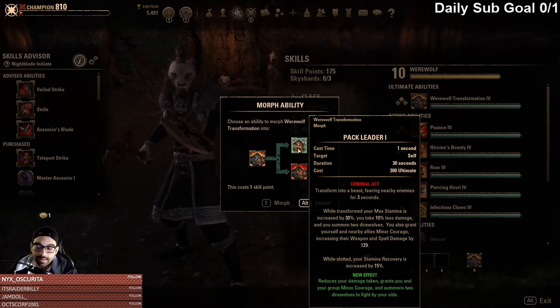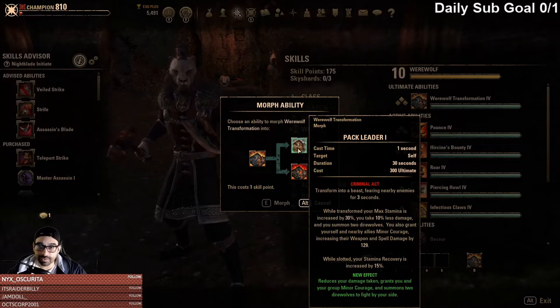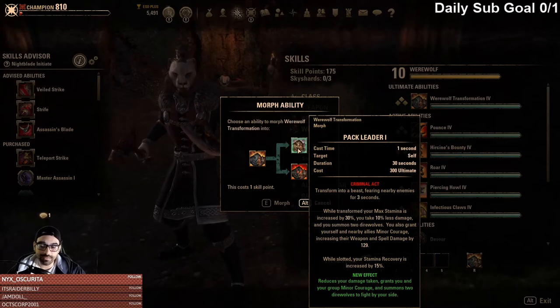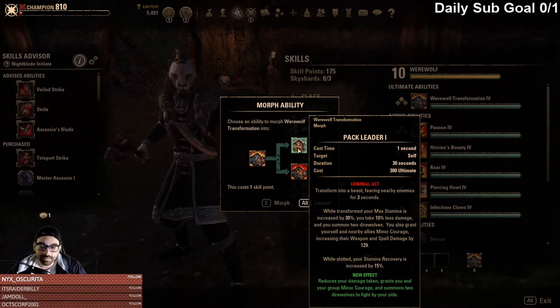If you went with Pack Leader, Pack Leader now gives you 10% less damage taken and grants you and your group Minor Courage — so it gives an additional 129 weapon damage to you and to whoever's in your group. This would be really good for people who want to do Werewolves in Battlegrounds. Every little bit helps.